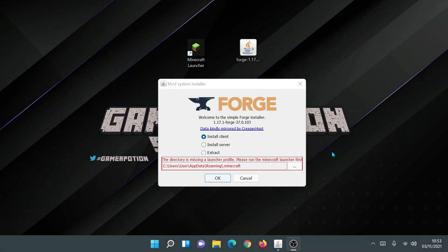Hey, welcome back to another Minecraft Java video. Recently I did a video on how to install and upgrade your old Minecraft launcher into the new improved Minecraft launcher. Some of you have watched that video, however some people have faced problems when installing the Forge mod installer. I've tried to replicate the error message some of you have been experiencing. Once you upgrade to the new Minecraft launcher and try to install Forge for the first time, you may encounter an error that says the directory is missing a launcher profile — please run the Minecraft launcher first — and it shows the directory where Minecraft would be installed.